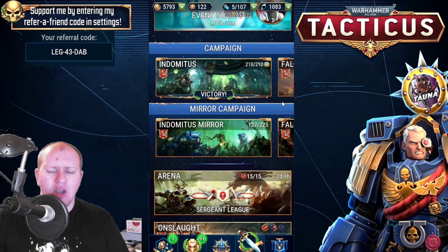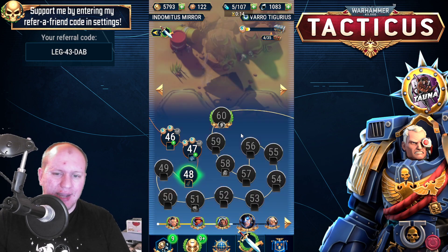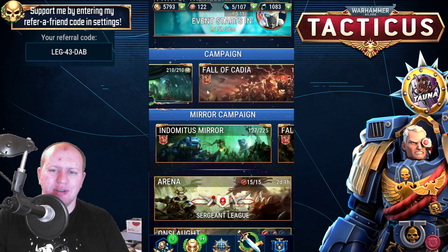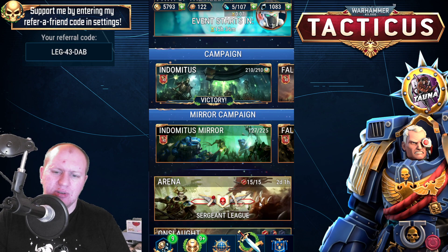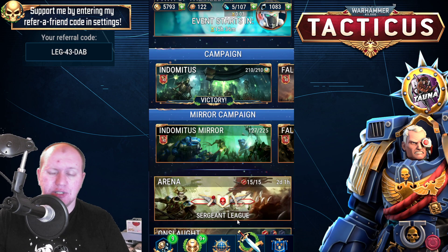The next one is raid five battles and then get 10 kills with Xenos. If you go into the Indominus mirror campaign here, you're going to be able to use your Xenos characters and go through it. If not, you've got the Octarius campaign. Worst case scenario, if you don't have either of those two unlocked, you can do it in arena — it's going to be a fair bit slower, especially because you're going to rely on someone like Elif Null getting kills.